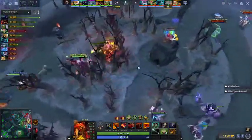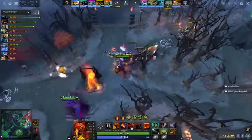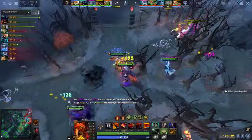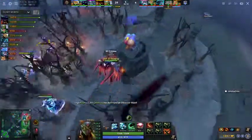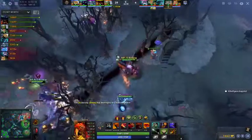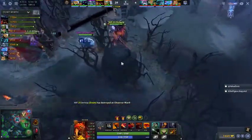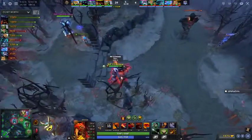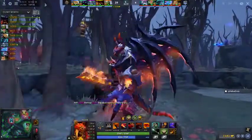Doom could have been a four in this game easily. He's taken something different now — he says 'we've got too much regen, we need some attack speed now.' Does Doom four really give you that much less? It's just a matter of you thinking you need items on him early which made him unkillable. With this particular game, clearly Doom is a three.